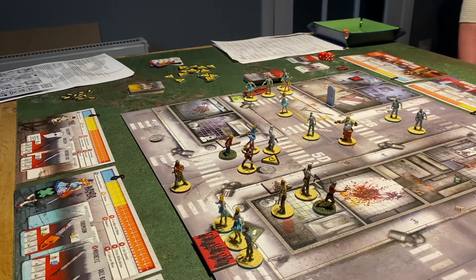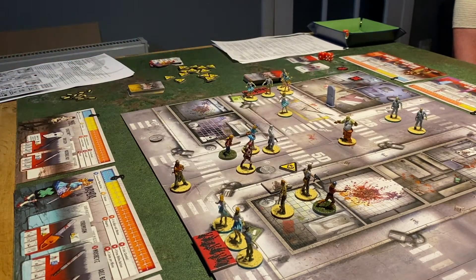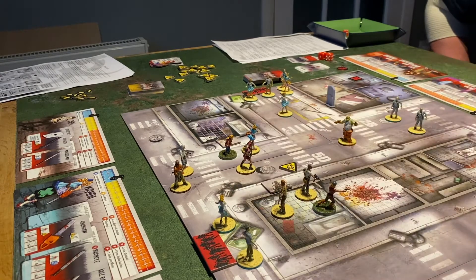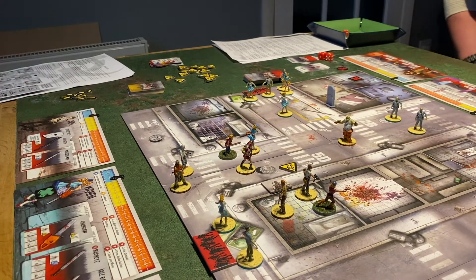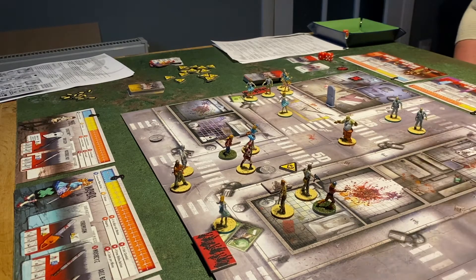Wanda takes one shot at the walker and kills it. One noise token placed, but it comes off next turn. First action to shoot, second action to move down, third action to shoot again into that group — takes one out. That gives Josh enough kills to hit seven XP, giving him an additional free action. He fires again with the SMG — hits a five, takes one more out.